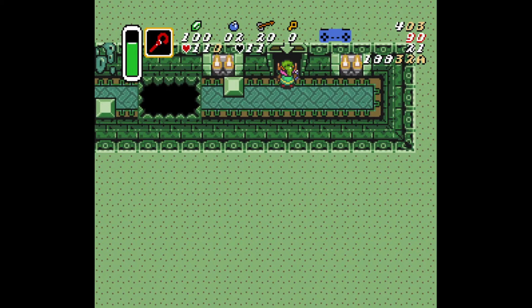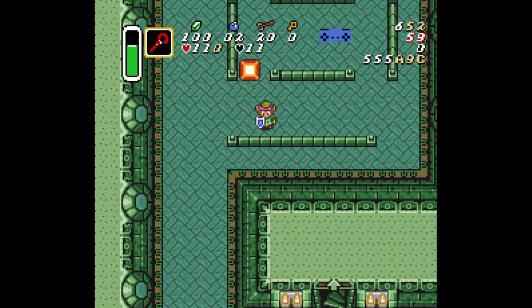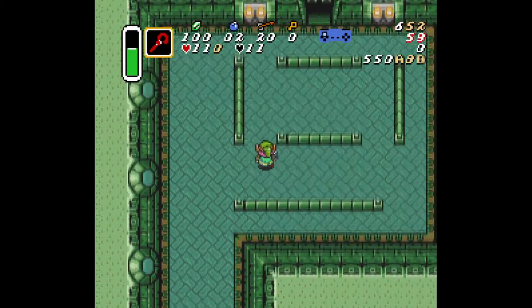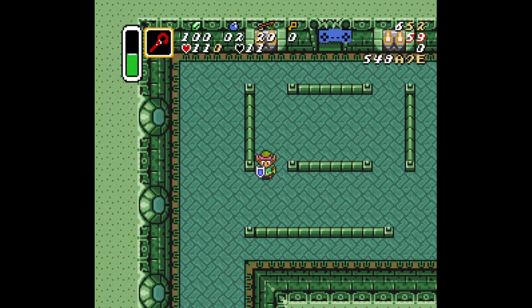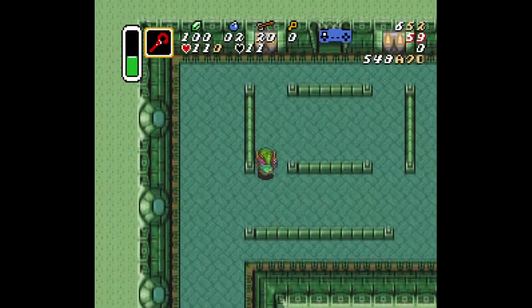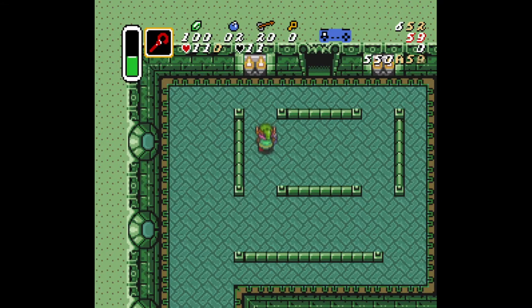This is the Cane of Somaria strategy, which is a little different. The opening is the same, but after killing the Popo and dashing up, you want to lay your Somaria block about there — a little bit lower so the block is kind of in the middle of the rail. If you come up too high, it won't kill the Wizrobe. Interestingly, since we don't have to slash this left Wizrobe and use the Somaria block, it gives us a chance to slash the Popo if it comes left. Then slash the Wizrobe and Popo up here and exit the room.